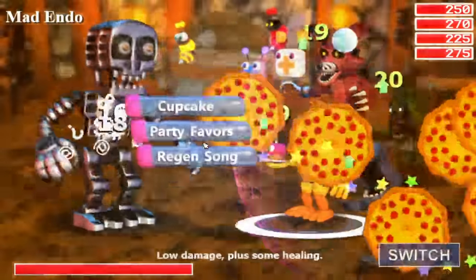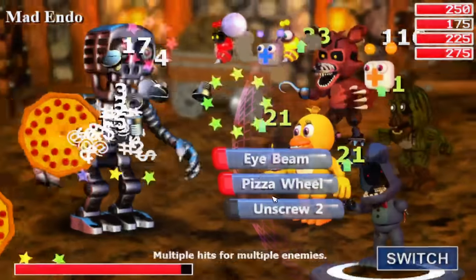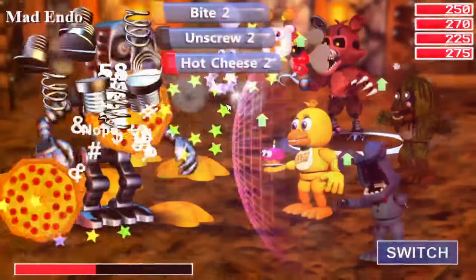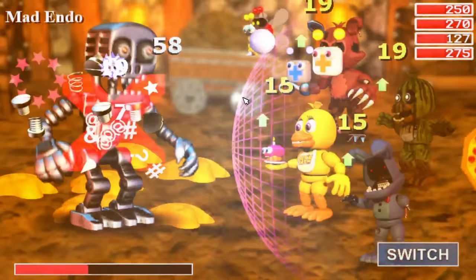Wanting a rematch, Mad Endo thought catching us off guard in the mines would surely get us, except this time I was ready. Unleashing back to back Unscrews, eventually he became overwhelmed by our prowess and was expectedly one-shot.